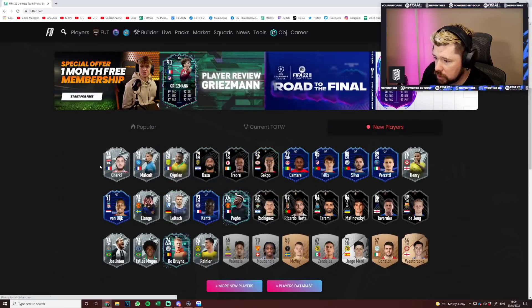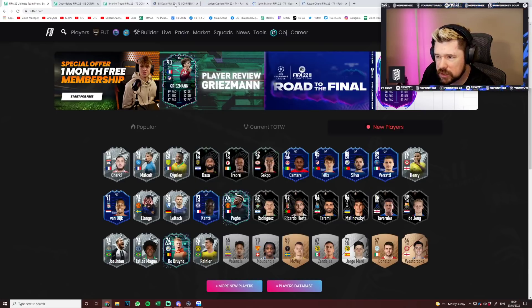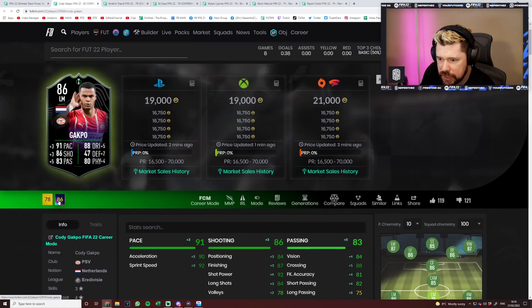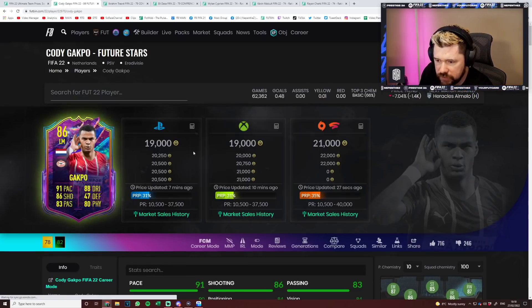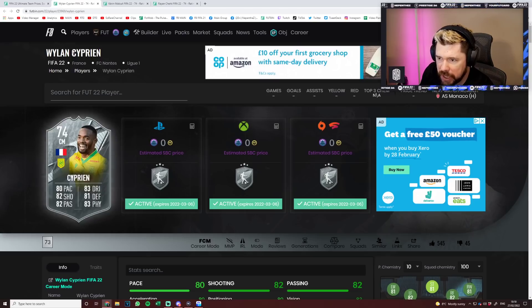No sign of... Gakpo, Traore and Dassa - they're new, are they? They weren't there when we looked before. Is that a mini-release? I think it must be right. Now, Gakpo already has an 86 rated future stars, so it's 20k. Ibrahim Traore looks worse than some of these silver stars. Heli Dassa looks bad as well.